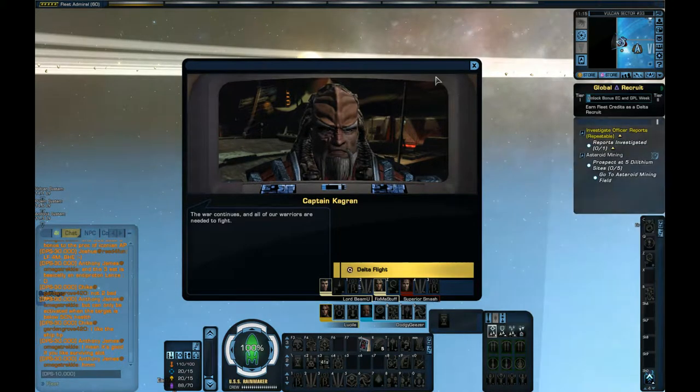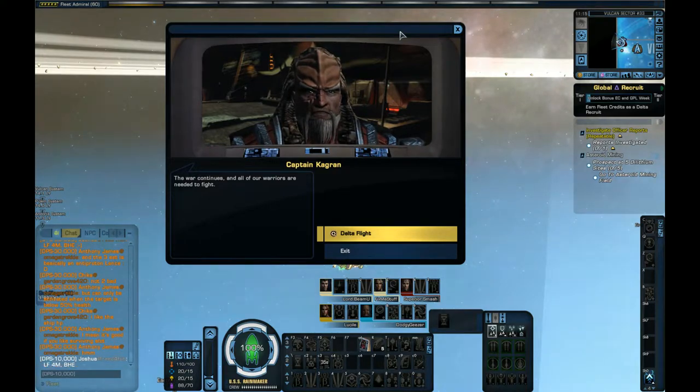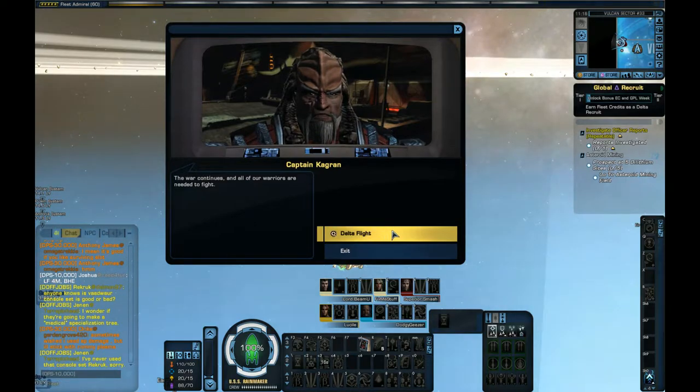Hi everyone and welcome back to Let's Play Star Trek Online. We'll be doing the second of the new missions today, which is Delta Flight. I've made a slight change — I've put Science Team on my ship because I believe that gets rid of some of the intel debuffs. I'm not 100% sure, but I think it does. That could be important when we're fighting the Heralds because they use a lot of intel abilities, which are annoying. Let's start Delta Flight.